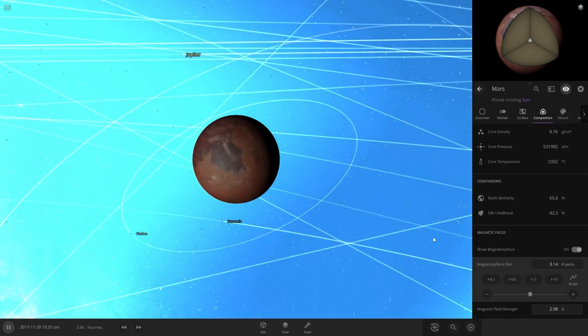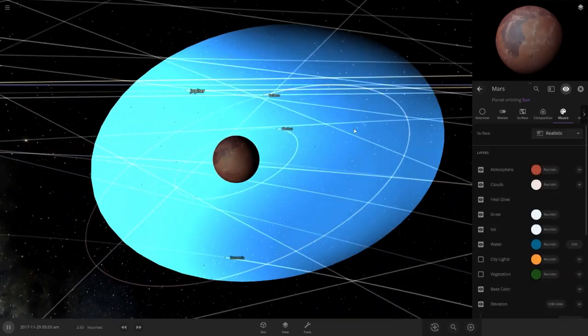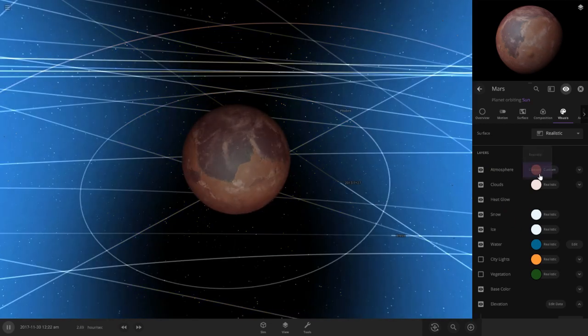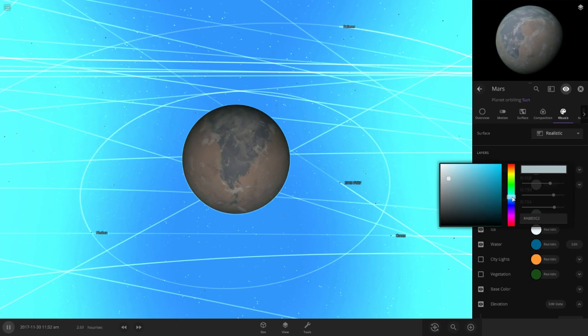Look at that lovely little magnetosphere — protected from the sun. Probably would be a little bigger though. That's about right. For the visuals, no default atmosphere — we want a lovely blue shiny atmosphere.